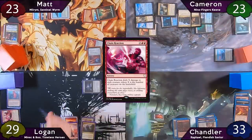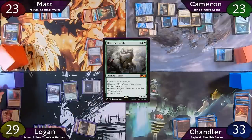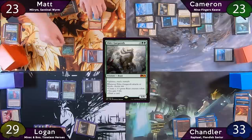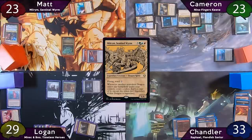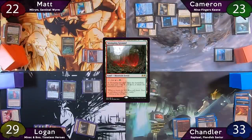The turn passes to Logan, who recasts his Beast Whisperer, then casts an Elder Gargaroth, drawing a card, and passes to Matt. Matt starts his turn by tapping for eight mana to recast his commander, then casts Three Visits, declaring he's going to search for a tapped Stomping Ground, and passes while searching.